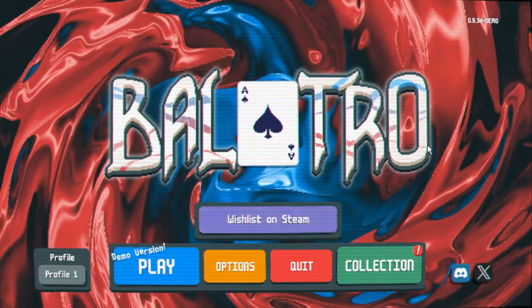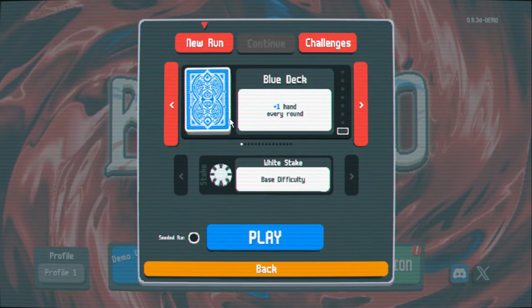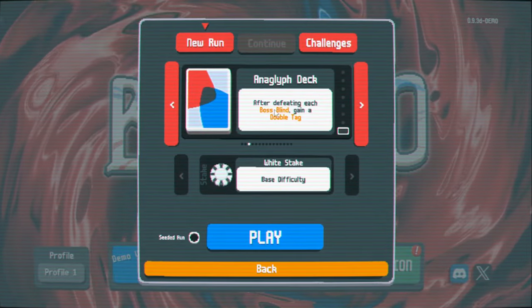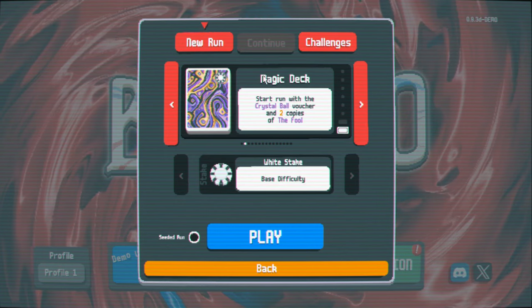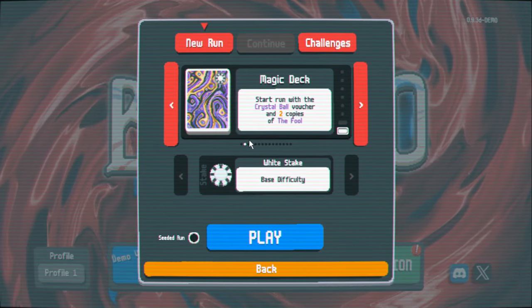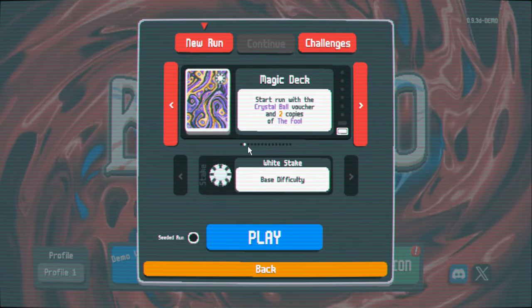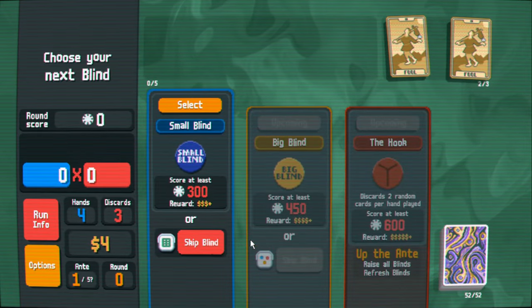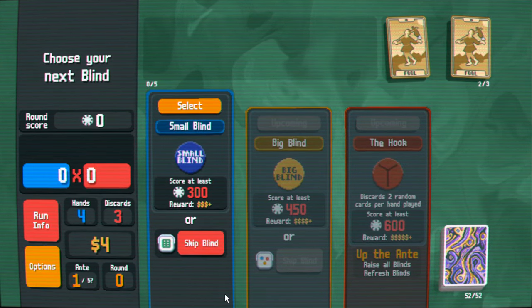Let me convince you with some fun gameplay. When you first start the game you'll be limited to the blue deck, but I've unlocked two other decks. We're going to start with the magic deck, which comes with two extra cards. You have poker cards, tarot cards, joker cards, and planet cards — lots of interesting cards. I've beaten this several times, specializing in different hand types.